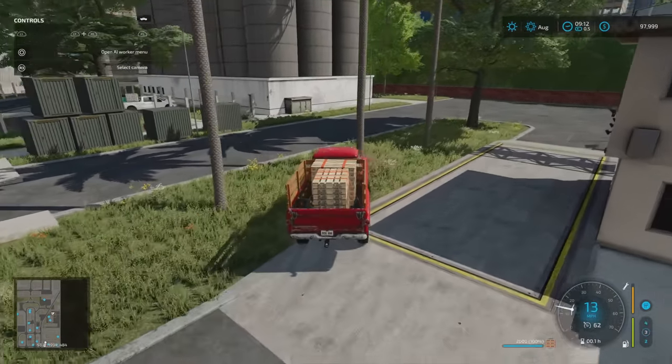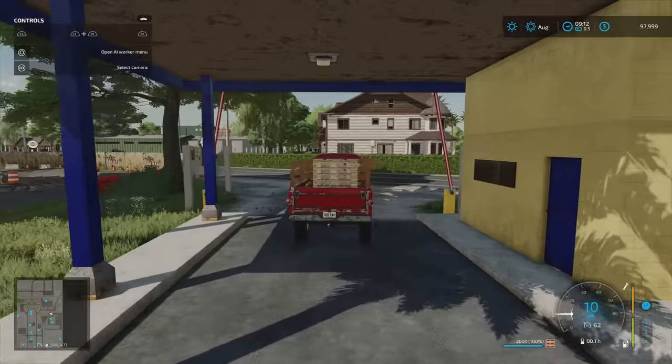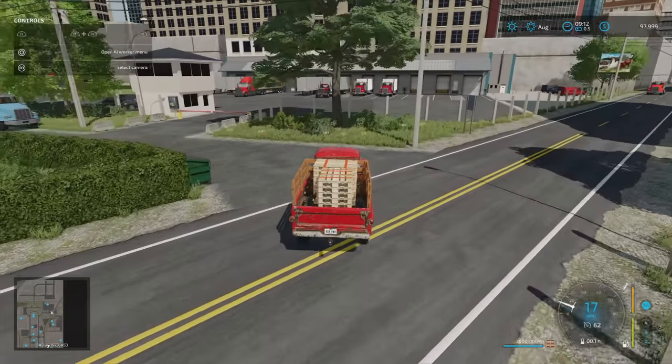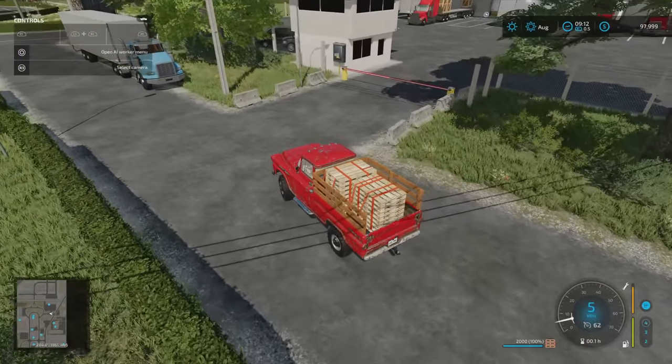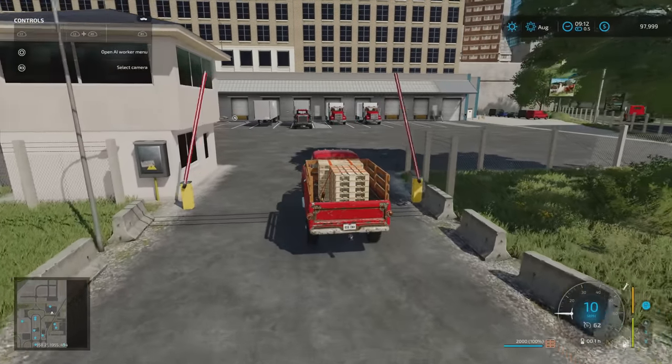This is the Grain Elevator sell point. As we come around the back, this is the Construction Site sell point. Coming up to the top, this is City Warehouse — also a sell point. A lot of these plots you can't buy, but you don't need to. You've got lorries, engines running, sound effects, vehicles and machinery moving, and tower cranes moving.